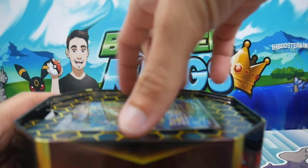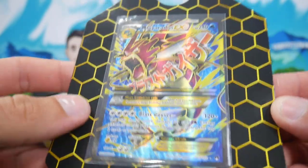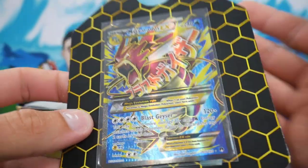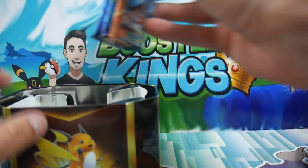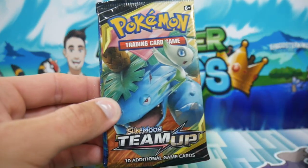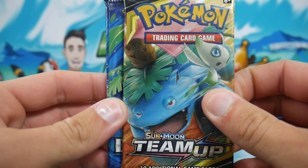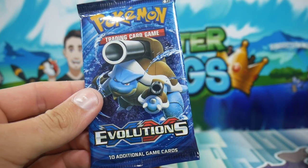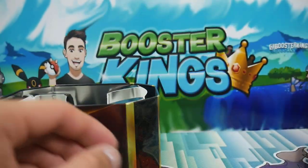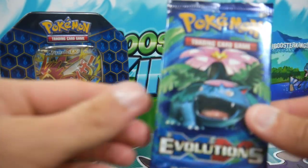Hopefully we can get something good. We will check out this card right here — you guys absolutely love this card. You can appreciate the artwork on it, it is so nice. So this tin we have a tag team pack, and you can get a Gyarados rare in this one, so don't be fooled — that's what we're going for. We also have two evolutions packs, so hopefully we can get that Charizard as well. Let's get the background ready and then we'll come back.